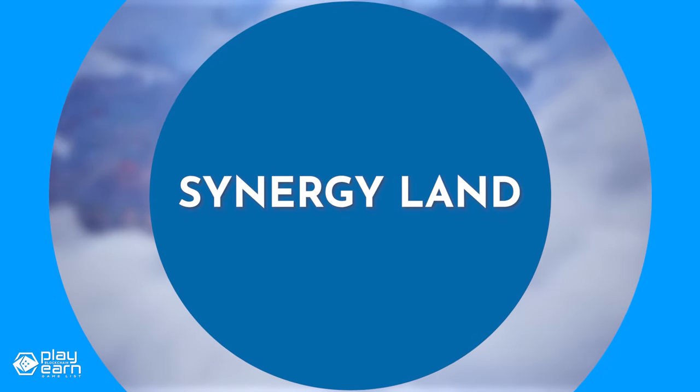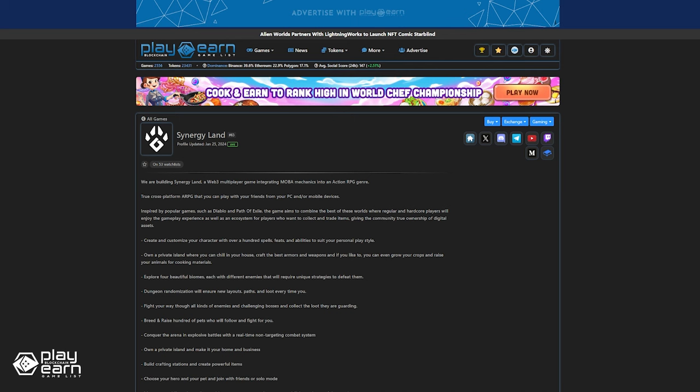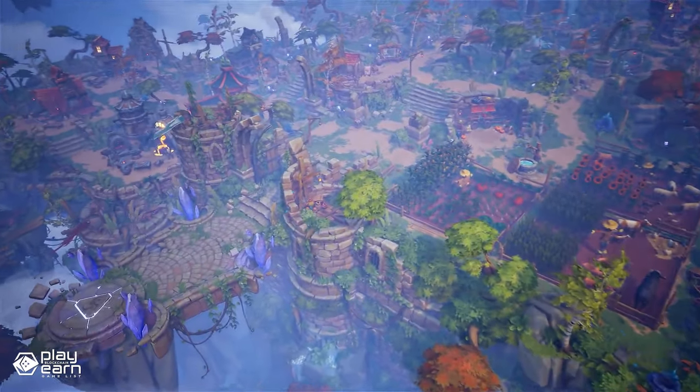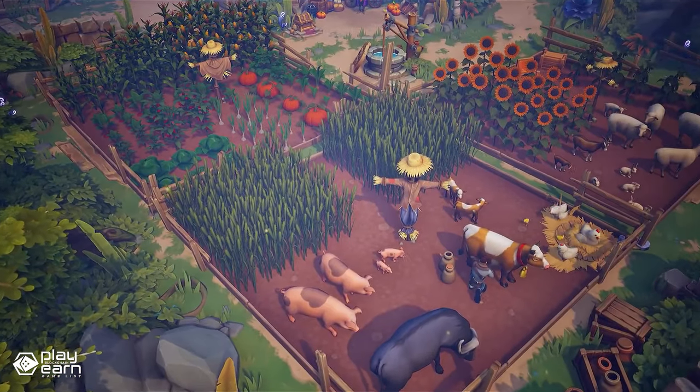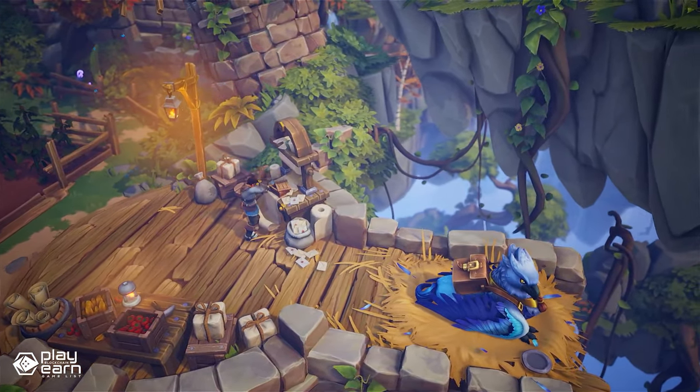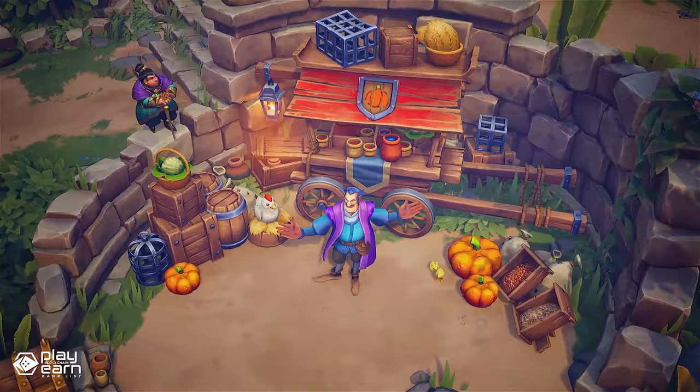The first game on our list is Synergy Land. Synergy Land is an action RPG and simulation game being built on Polygon that integrates modal mechanics into a player-driven world, allowing players real ownership of digital game assets.